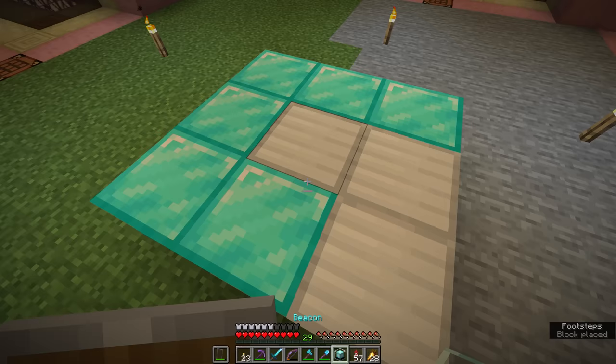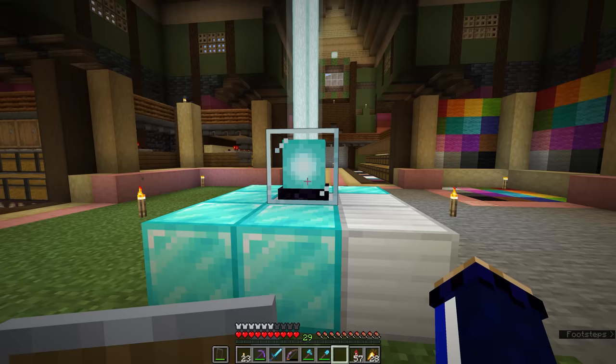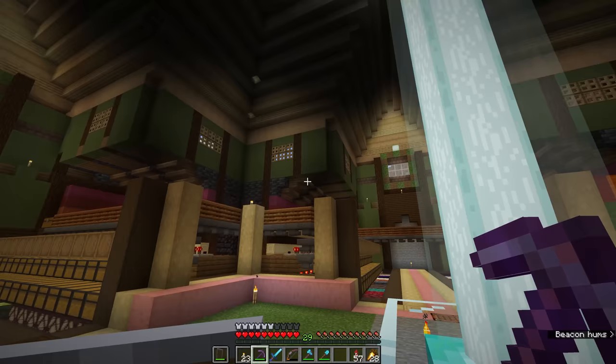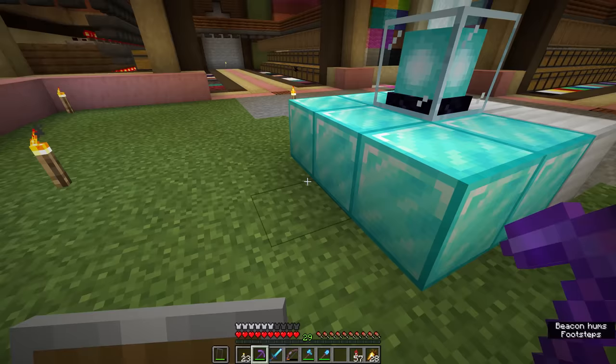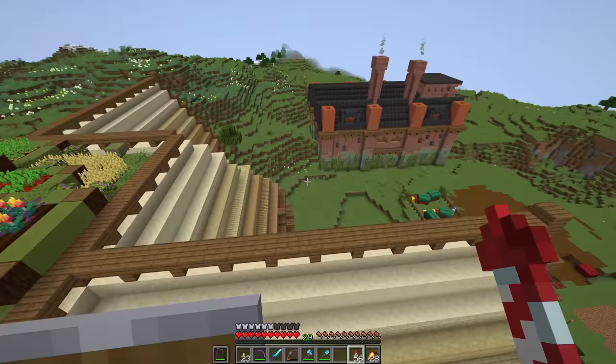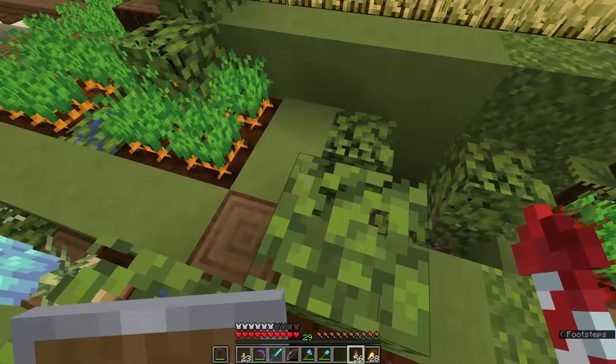The beacon's beam will shoot up through the leaf block and the water — as you can see, that has activated the first tier of primary powers. So a combination of resource blocks will work even if you don't have enough of one type — you can use a variety of them to make this happen. Just bear in mind that you're putting your valuable stuff out in the open in regards to the diamond blocks. Flying out of here, you'll see the beacon's beam now rises gracefully from the center of my storage system.